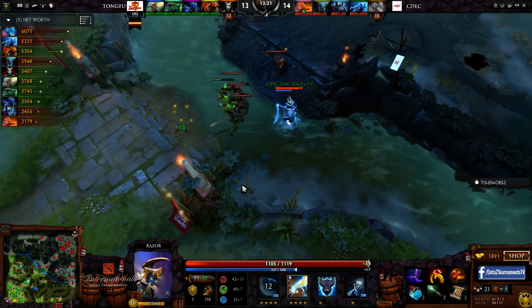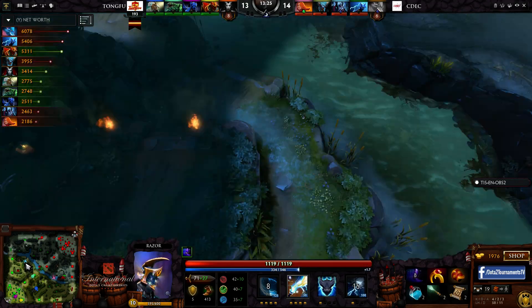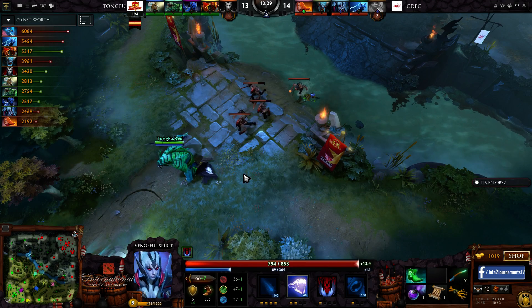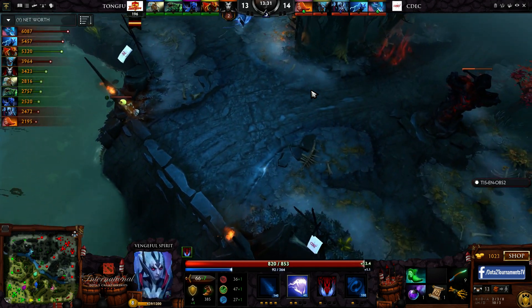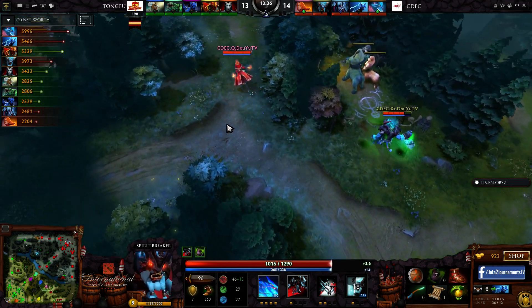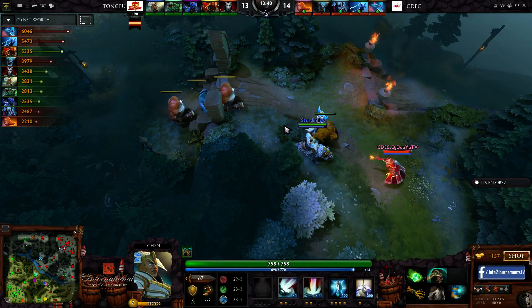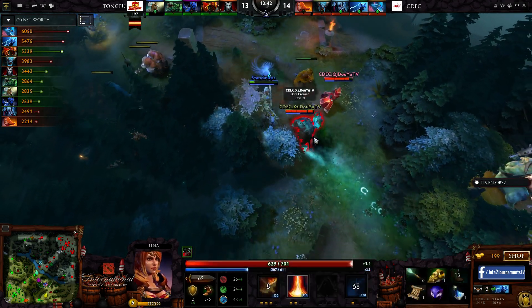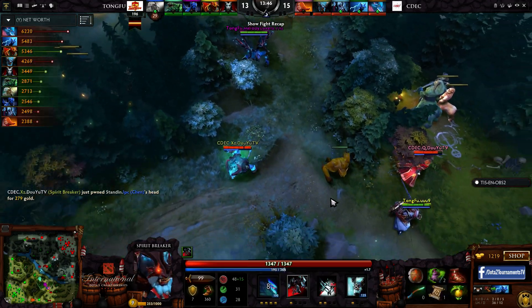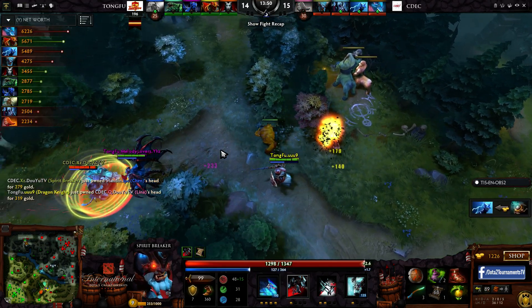Shiki kind of turned around once he reached the uphill and ran back towards the river. Queen of Pain wasn't expecting it, didn't get the right clicks off immediately, and that helped him survive a bit longer with the one-plus bottle charges. Hey, Shiki gets rewarded with a refill in his bottle — good to go. He could have blinked back into his own tower as well, that was the other option. Okay, that's a Laguna Blade and a charge in to kill off Chen — at least he gets Hand of God off cooldown, but he's not going to want to use it just to save himself. And SB — we're playing left for dead now. Lena dying in the jungle. That's a Glimmer Cape on Dragon Knight as well.